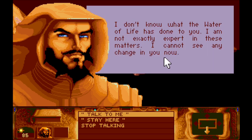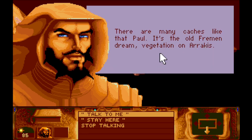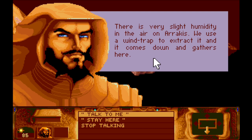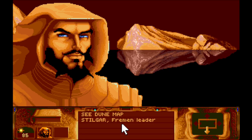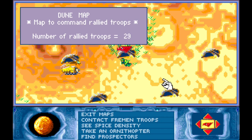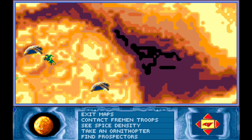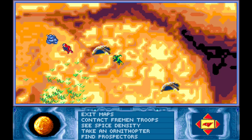Stilgar says: 'I don't know what the water of life has done to you - I'm not exactly expert in these matters. I cannot see any change in you now. We all like Chani a lot; I'm sure her disappearance will have a bad effect on the motivation of the Fremen troops.' Now the dialogue is cycling. Now, did anything change statistically?